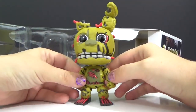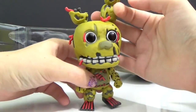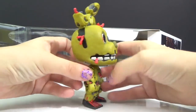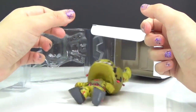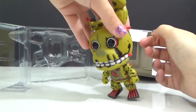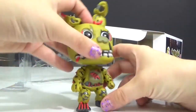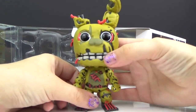And the last one we have is Springtrap — this one is almost even creepier than Nightmare Freddy. It looks like it has worms coming out of it, some scary teeth, and it looks like it's falling apart. It's definitely a little head heavy.